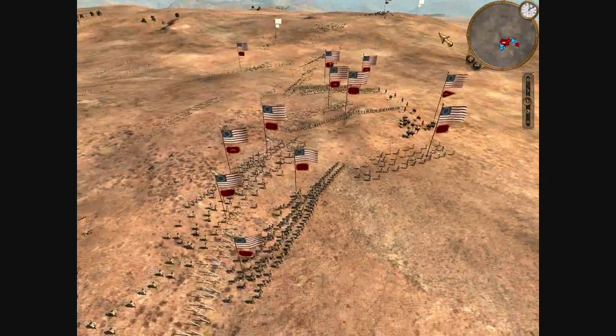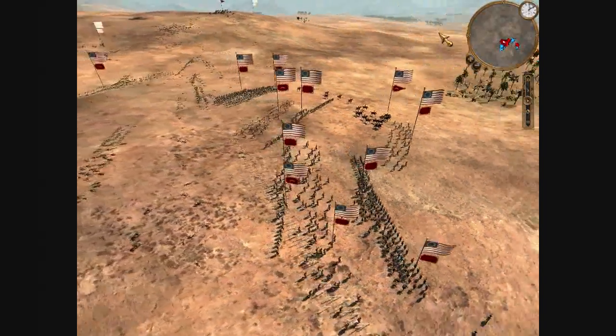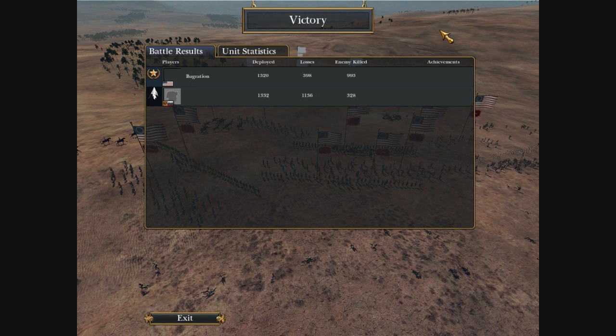It's kind of ironic — my opponent's name was General Lee and he was in command of the Russians, while my name was Bagratian in command of the Americans. So we really had reverse names in this situation. Anyway, that was a victory for me. I killed 993 of his troops and lost 398 of my guys. General Lee killed 328 of my troops and lost 1,136 troops. Good game to General Lee — hope you guys enjoyed.